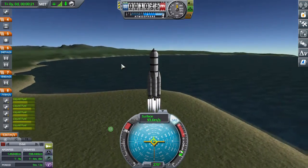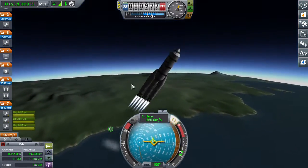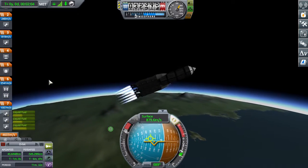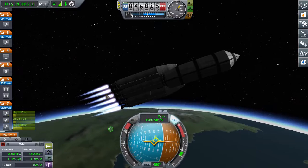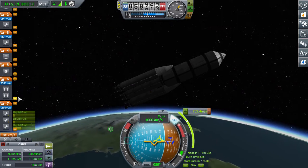Because Jebediah and Bill and Bob and Valentina and all the good people were trapped on that station, I need to send a rescue mission to rescue them, because no one wants to stay on a station for a year. This ship is also supposed to rescue someone from Mun orbit, because I got a contract to rescue people. So that's what I'm doing.